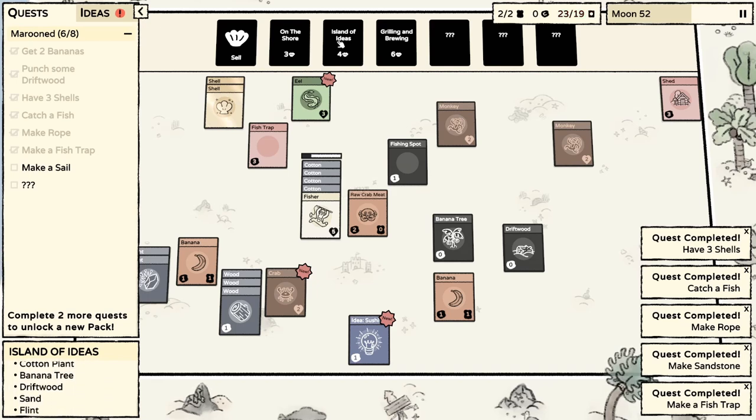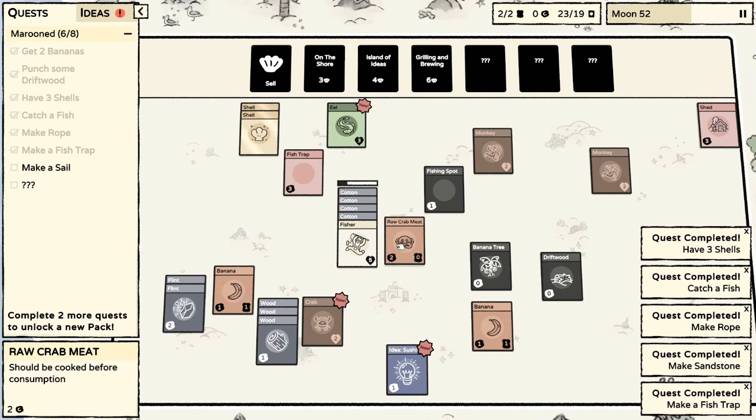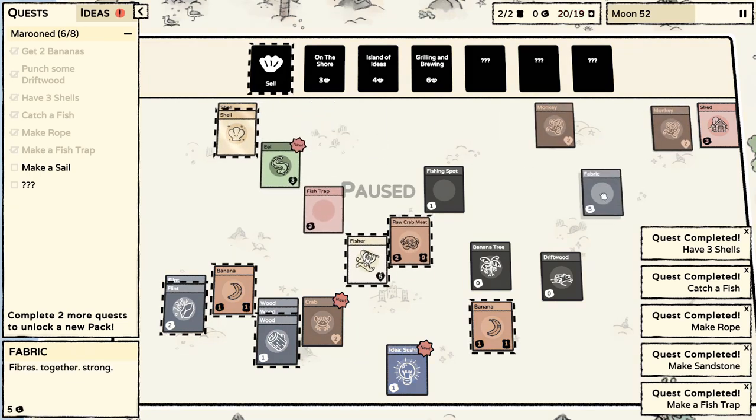Seaweed is in the island of ideas, so that's not bad. We could sell our raw crab meat. Is this crab going to be a problem? It can't be sold - well, that makes sense. We do need to deal with this eel.